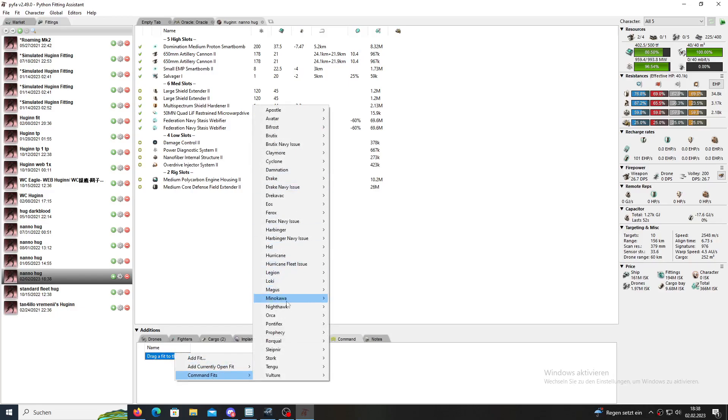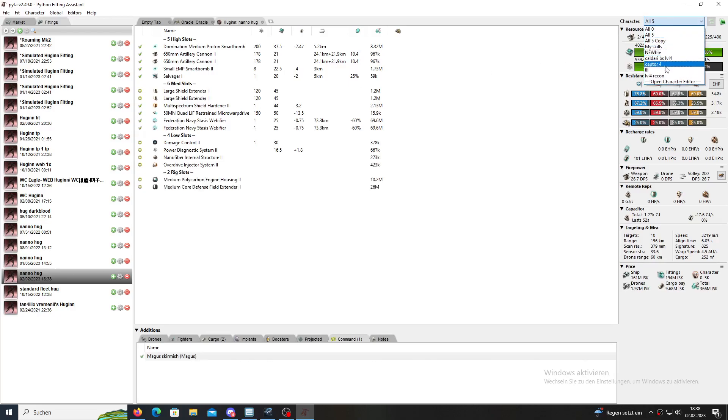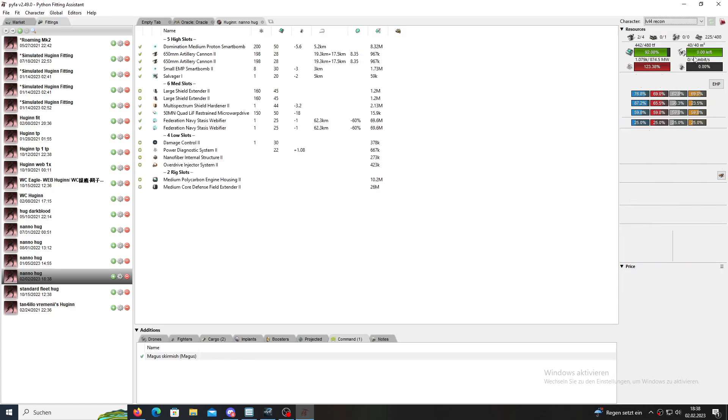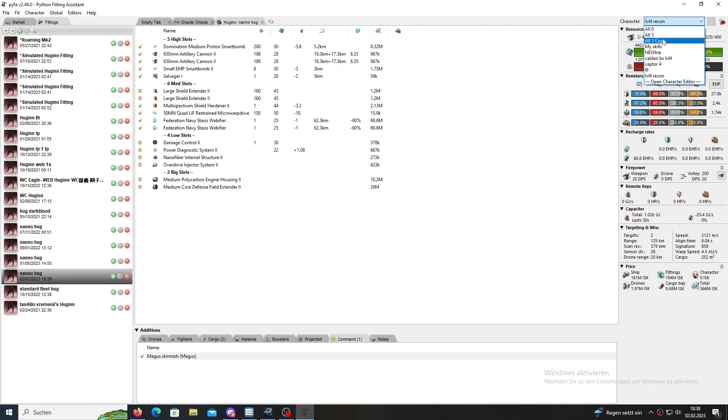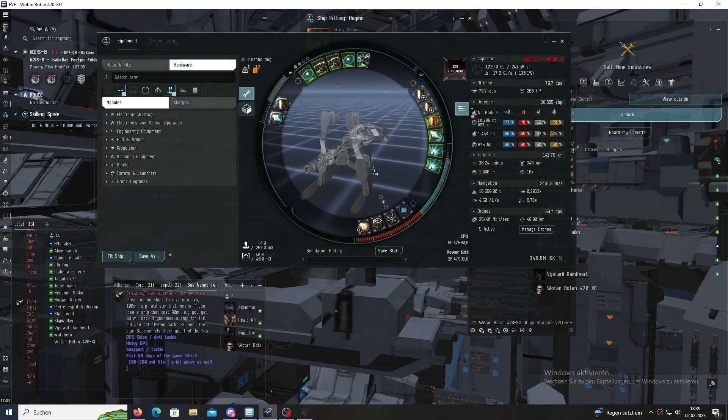The difference between heated and unheated is insane. For example here comes command burst fits — the Magus with skirmish links. You see here cold: 73 kilometer, heated: 92 kilometer. At level four: 62 kilometer. Do yourself a favor — if you ever fly a recon, get it to five. The performance difference is absolutely no discussion. You can see the speed as well. With the Huginn you stay between where the Logis are — between the damage and Logi, not in the absolute frontline but a bit behind, maybe where the Oracle is, maybe a bit before it. And you're also webbing small stuff.